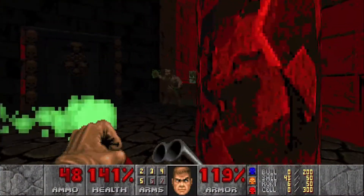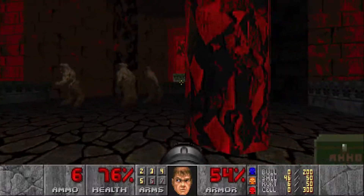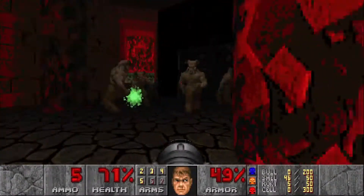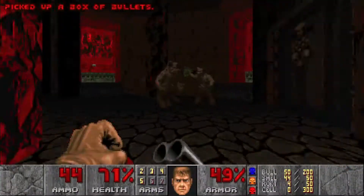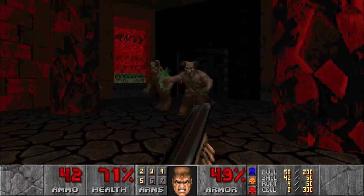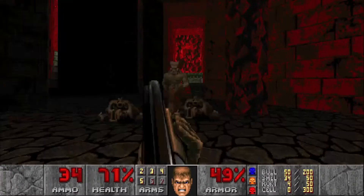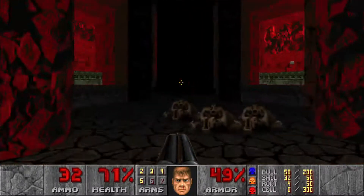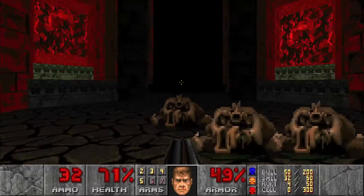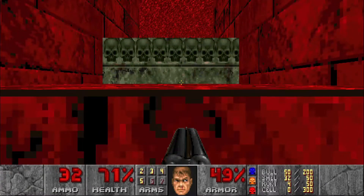It's not gonna let me out — well, that went badly. Usually I like to back directly out of the door, but you can't get out until you activate a switch over there. Anyways, we got the four hell knights, so we're gonna go up here.